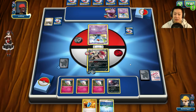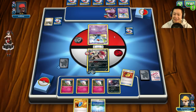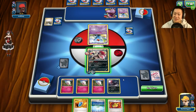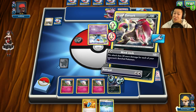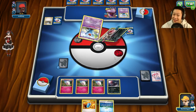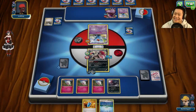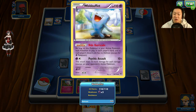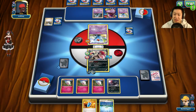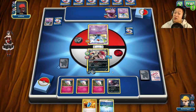He retreats instead of attacking first. Muscle Band on me — I'll charge it up and use Mind Jack. 90 damage, not enough, but it would have been enough to one-shot this Gengar. Gengar, come back here! We've got Unown, we've got Wobbuffet. Maybe I should put the stadium out but I want him to put more cards on the bench so my Mind Jack will hurt more.